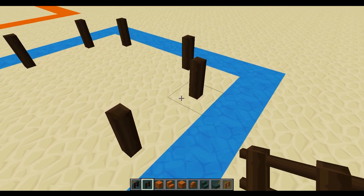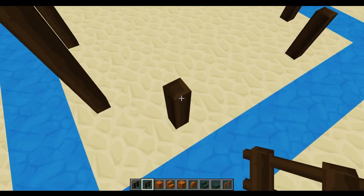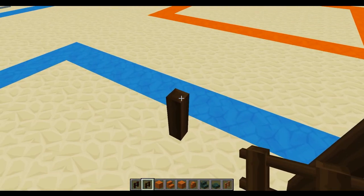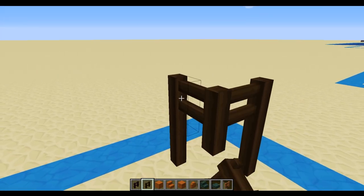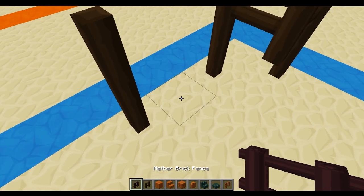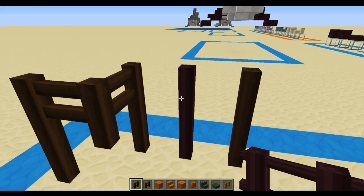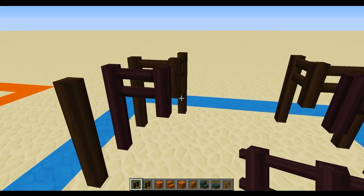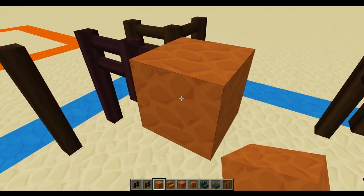The reason we're using dark oak fences here is that they will connect up to each other. So we're then going to go up an extra block with these and come in on the corner. Next we're going to switch to the nether brick fences and go up two. The reason we're using nether brick fences is they don't connect to your regular fences — they're the one Minecraft block that doesn't in terms of fence blocks.